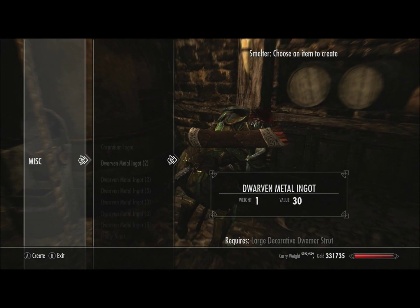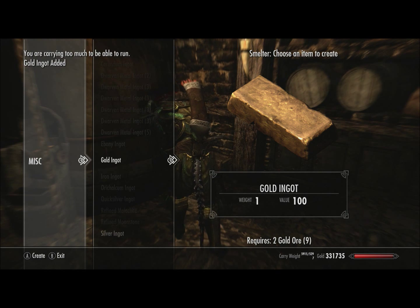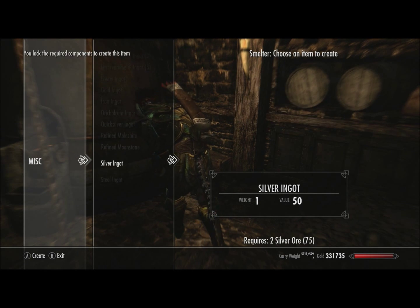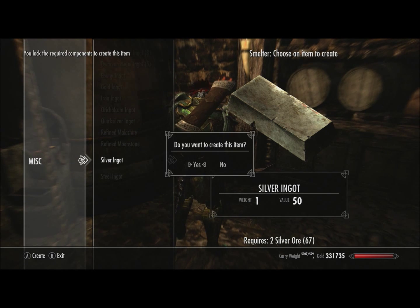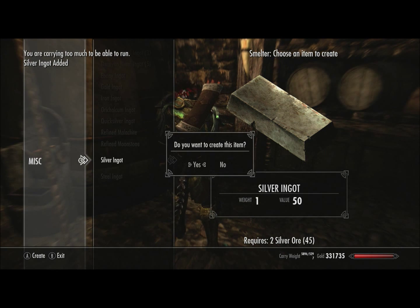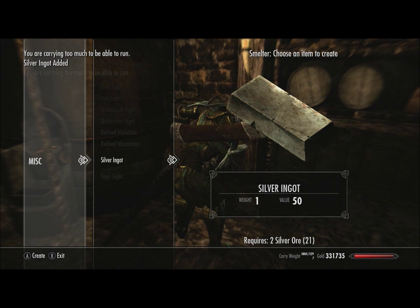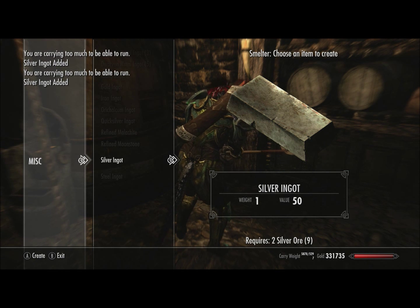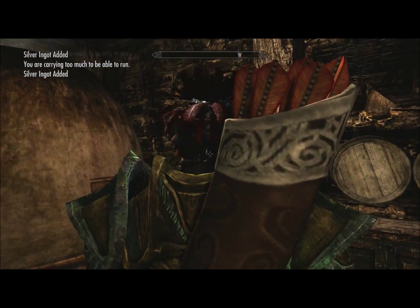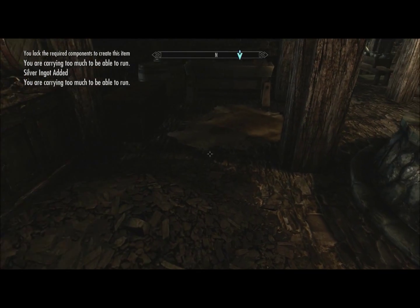I'm going to go ahead and use the smelter and melt down some gold ingots. I saw I had 23, so I'll have one left over - that's fine. One of the only weapons in Skyrim that is produced but that we cannot create are the silver swords, silver battle axes, and silver two-handed swords. You can't improve them with silver ingots, you just can't make them for whatever reason. They were extremely useful in Oblivion when fighting the undead.